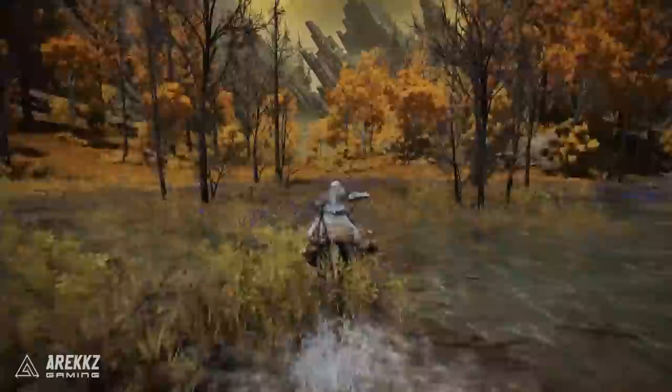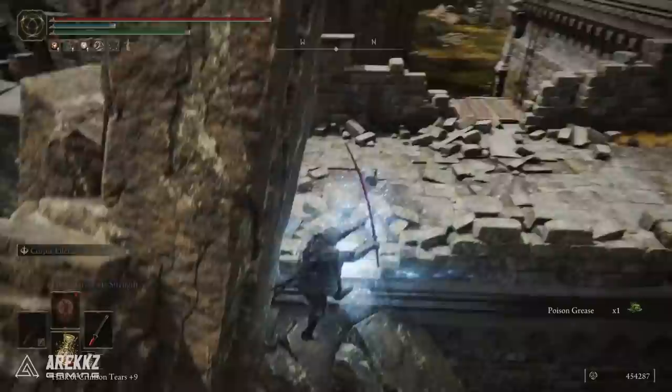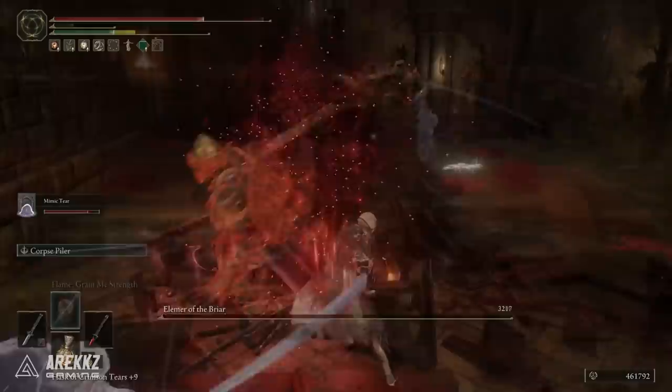If you haven't got Marai's Executioner's Sword, head over to this location in the Altus Plateau. The easiest thing to do is go to the Erdtree Gazing Hill site of grace and simply run up the ravine to reach this location. This is the Shaded Castle — navigate your way through the castle to the very end where you will fight Elemer of the Briar, who is wielding this sword. Once you defeat him you will get the weapon.